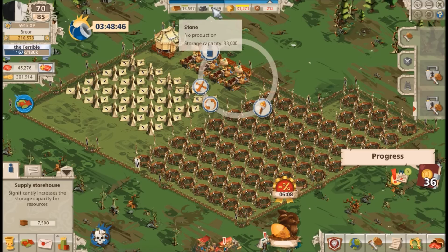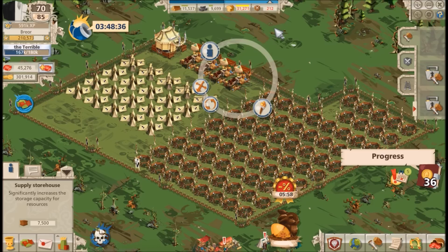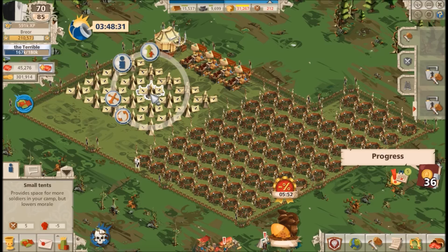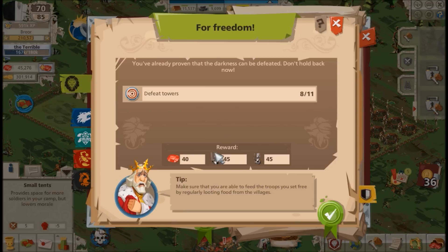You can see we produce a little food, but you'll probably need to cart food in as well. Moving on to the small tents — these dictate how many soldiers you can store. Right now my storage capacity is exceeded by the troops I have, and the way I'm doing that is by completing quests, many of which give out troop rewards.